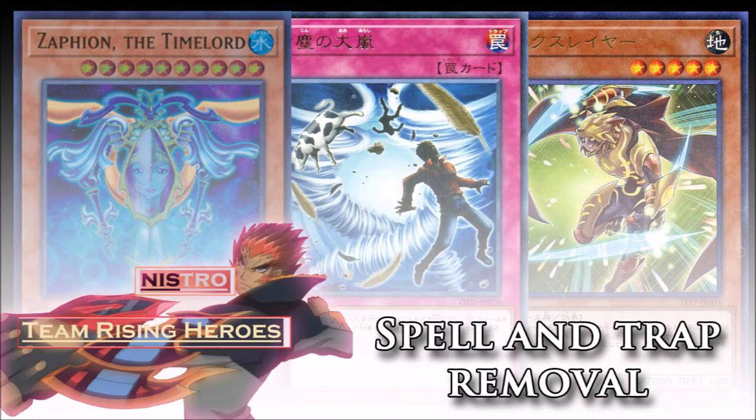Spell and trap cards have always been annoying. Around the Zexal era into the Arc-V era, spell and trap cards became used less and less because the game became a lot faster. A lot more decks started relying on speed, going to a point where you outspeed your opponent. It's all about making boards and gaining advantage now, so a lot of back row has gone to the back burner. But we do still use good back row like Lost Wind, Solemn Strike, and even Dimensional Barrier — cards that can still hinder your opponent.